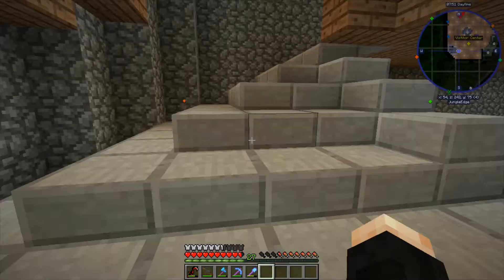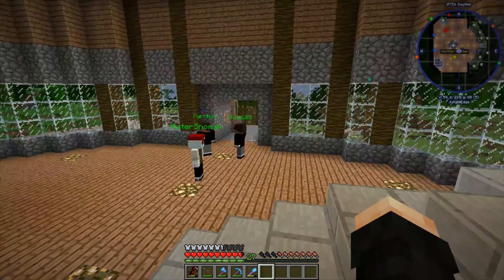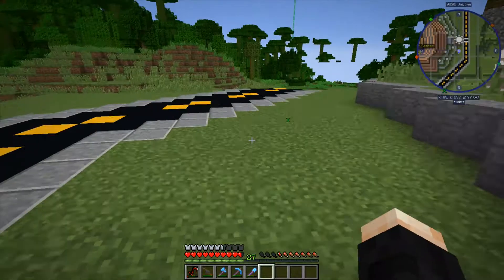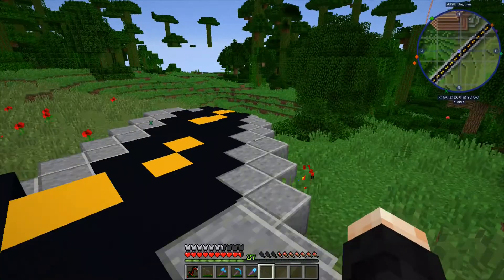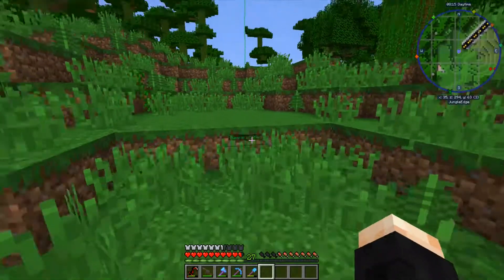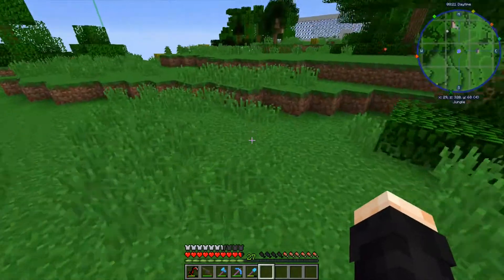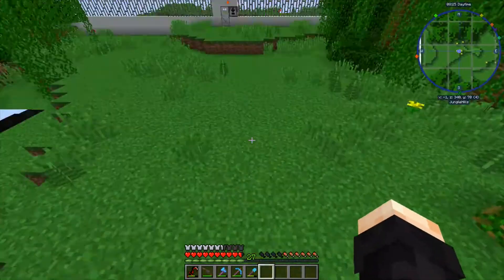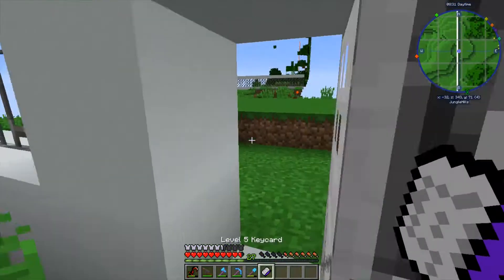Let's go take a look over at the brachiosaur pen and see how that's doing. What are we gonna do today? Probably work on the enclosure - that's what it's called, because it's not a cage, it's an enclosure. And once I get over to that nether fortress, we can start hunting down endermen and getting enderpearls for fuel.